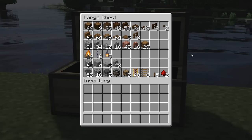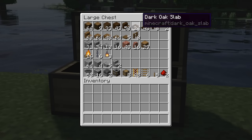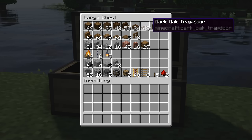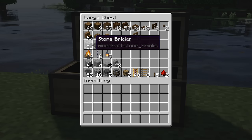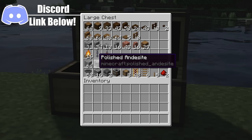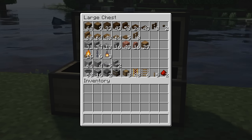Before we begin, this is a full resource list of all of the items that we're going to be using in the build today. The first four rows are for the building surrounding the super smelter and the bottom two rows are for the super smelter itself. We start off with all of the dark oak variants, then the spruce variants, the rest of the main building blocks, and a couple of miscellaneous items. We're also going to be using some polished andesite for the super smelter's main building blocks, along with all the different components that go into making the smelter itself.